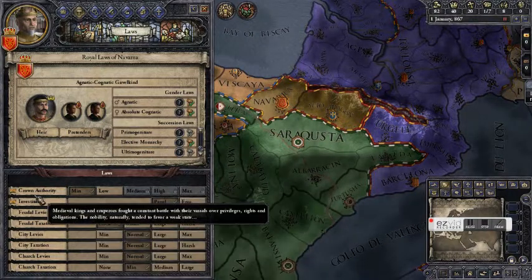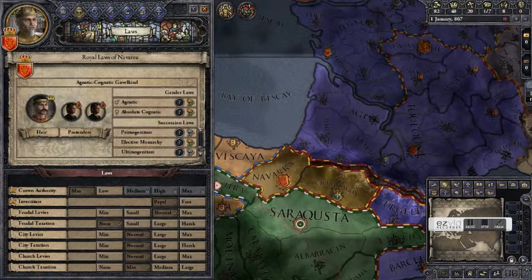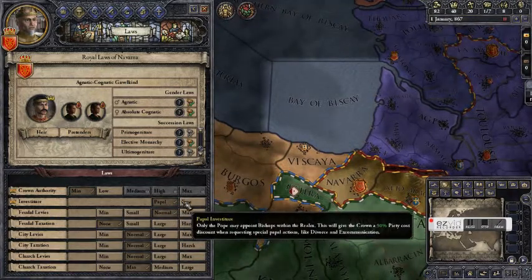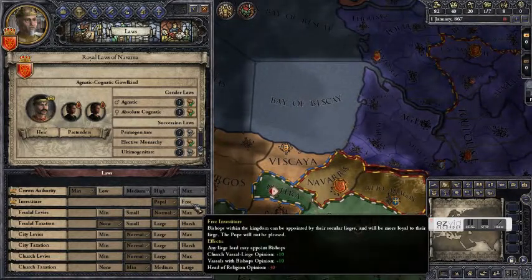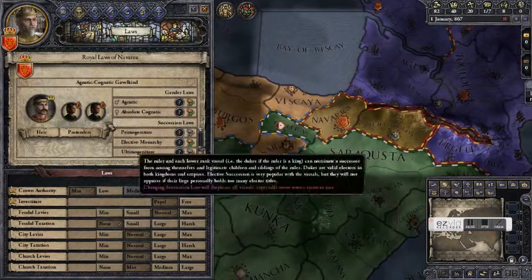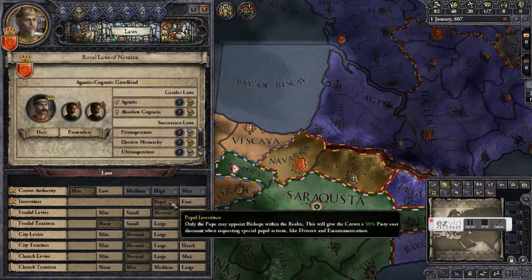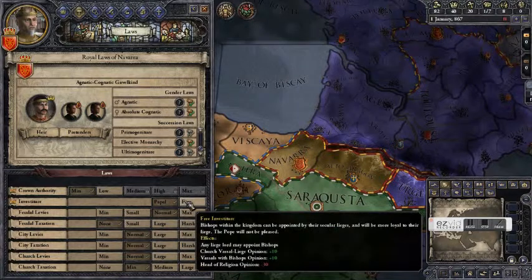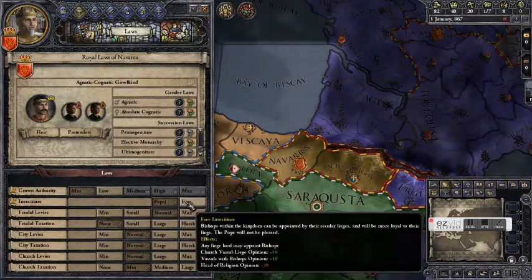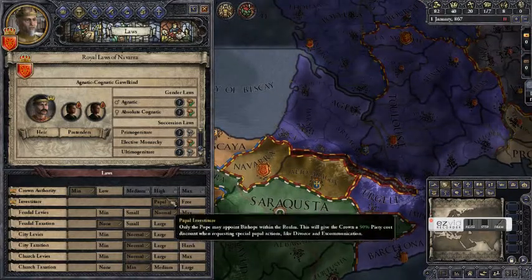The other laws we have are crown authority and investiture. Remember we were talking earlier about how your church vassals will give their troops and gold to the Pope if they like him more than they like you. Investiture allows you to handpick your bishops so that they like you more than the Pope — you choose bishops with compatible personalities, or you can send unwanted children into the priesthood to disinherit them. Free investiture is generally better than papal investiture in every way. Papal investiture is where the Pope chooses the bishops. The disadvantage of free investiture is that the Pope hates you if you choose it, so it's balanced. Since we don't want to piss off the Pope this early in the game, we'll leave it at papal investiture.